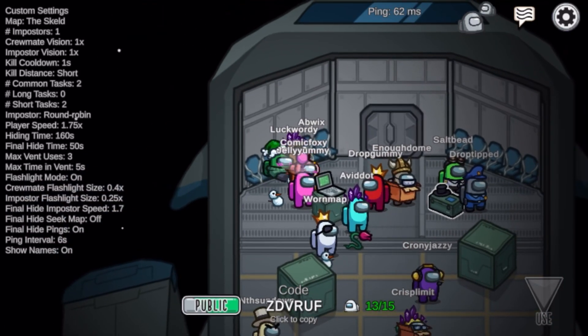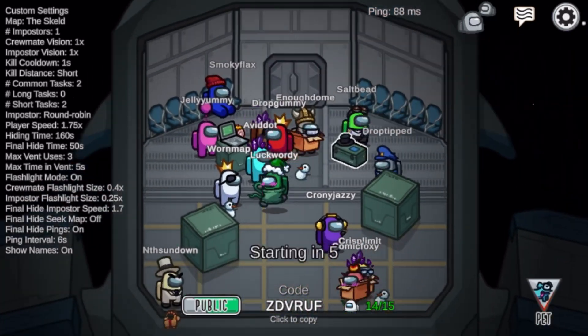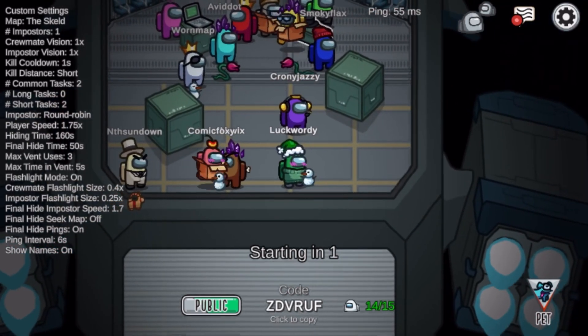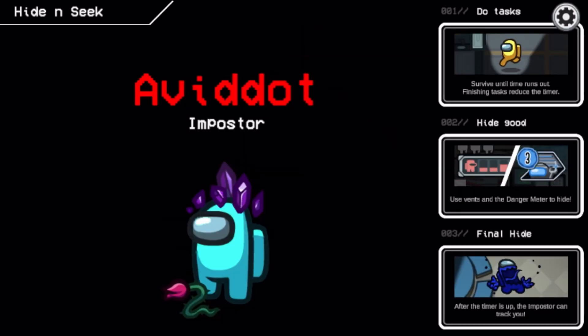Hi guys, it's Rosebud back with another hide and seek Among Us video, so let's get started. Here it is — light blue, cyan. Cyan is the imposter.